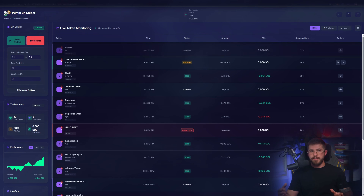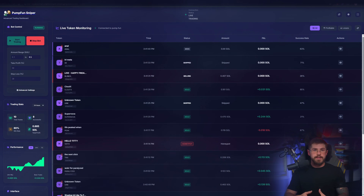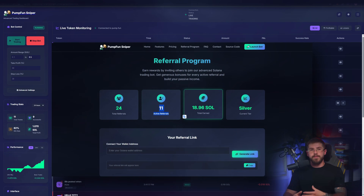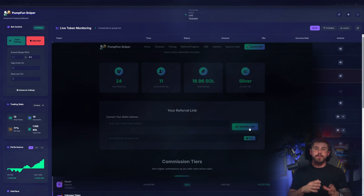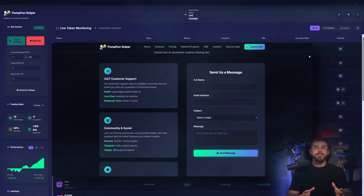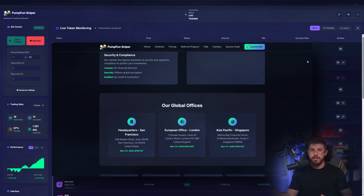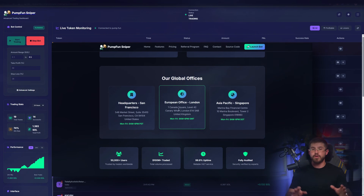Dashboard: your stats, PnL, trade history, success rate — great for analysis. Referral: partner program, a simple panel. Create your link, see who registered, and how much you've earned. There are tiers and bonuses — a great tool if you run a channel or a large community. Support: available 24/7 with live chat and ticketing. Important if something goes wrong during a wave.